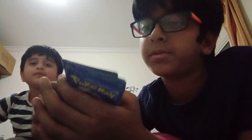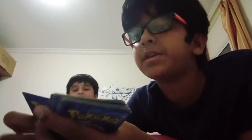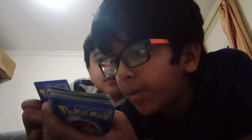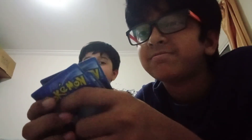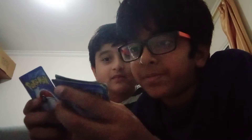Torchic — it's the first evolution and the last evolution of this chain is Blaziken. It's a Fire type. Actually, we get 25 cards in a small pack, but then some fell inside the sleeve. Then Toxicroak — it's a Fighting type and it evolves from Croagunk. Then Hippowdon — it evolves from Hippopotas.